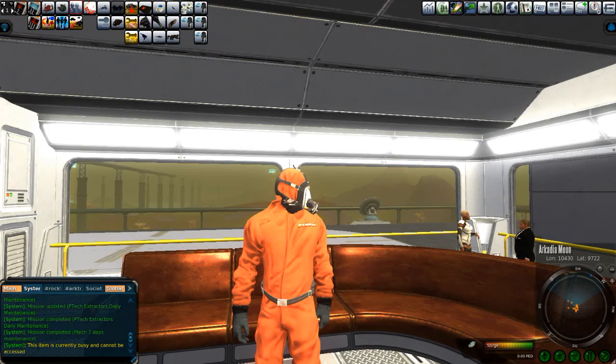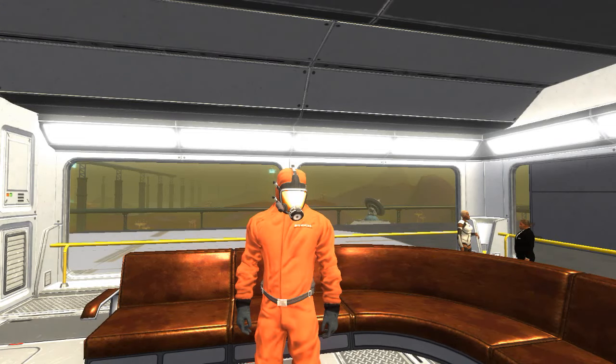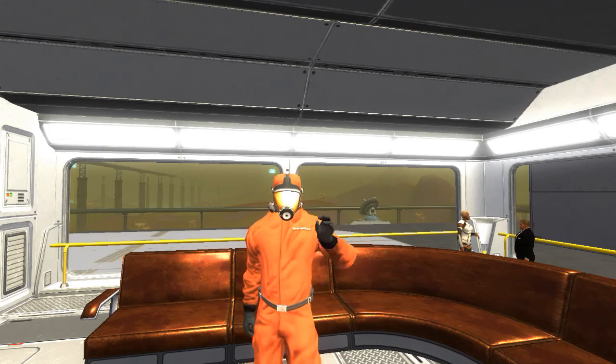Well, there you have it. That is how to get your P-TECH hazmat suit from the Arcadia Moon missions. 18 days — that's all it took. I edited this down into a 6 minute and 45 second video. So this is Sturge, thanks for watching. Ciao for now.